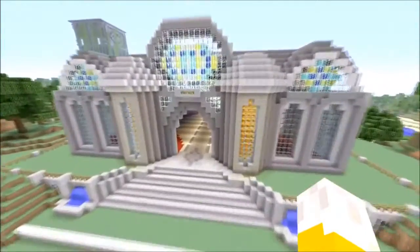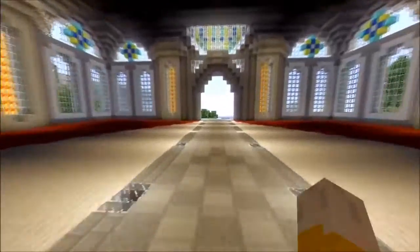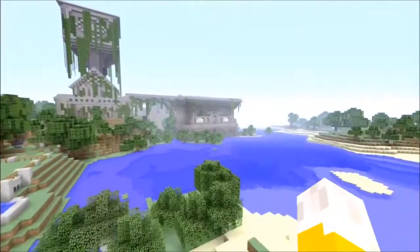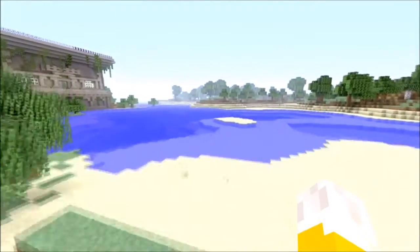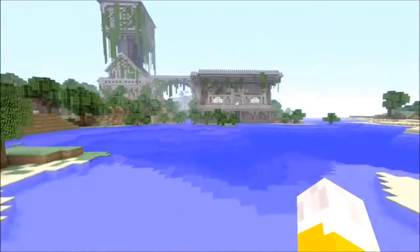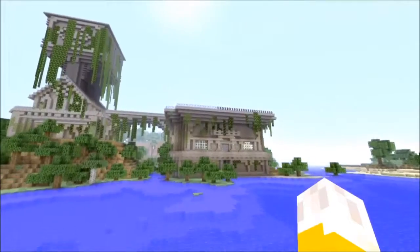Alright, so you can see it right there — it's kind of like... I went for a castle at first, but then I started changing my mind while I was building and I was like, dude I want it to look — cause now that we have vines I was like, I want it to look ancient, like in the jungle where Mayans or Indians used to live. I just thought that would be really cool, and so that's kind of what I went for right here.